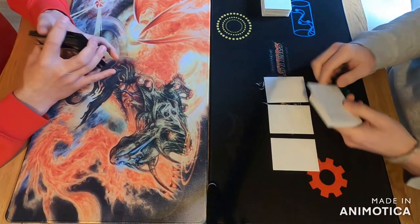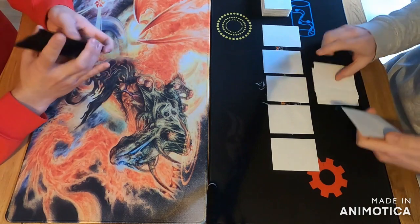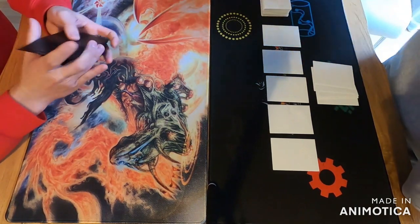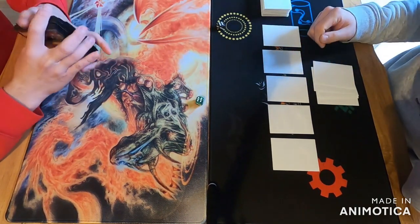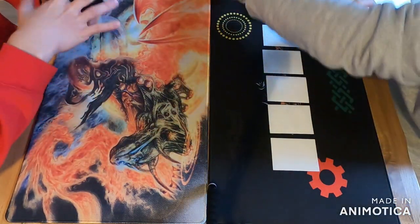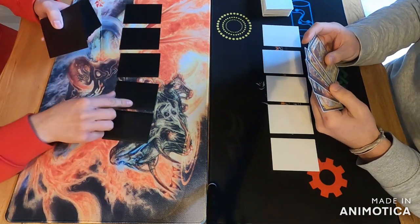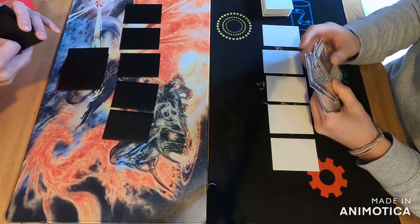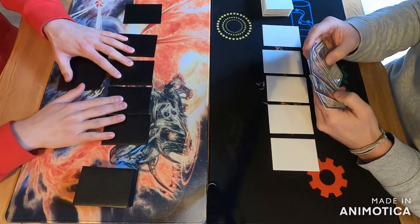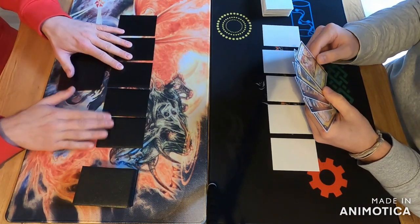Hello guys, it's Darksigner here from the German Duel Masters channel and welcome back to another video. Today we got a quick match for you guys. We have a Rush Mirror match between Louis on the right side and myself on the left side. I'm playing the standard Fire Nature Rush deck and he's playing a bit of an outlier, the Fire Light Rush. So let's see how those two decks compare against each other.